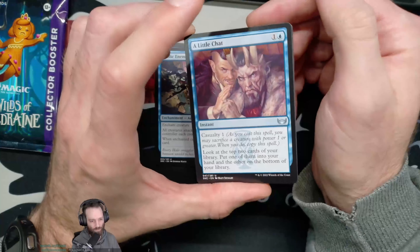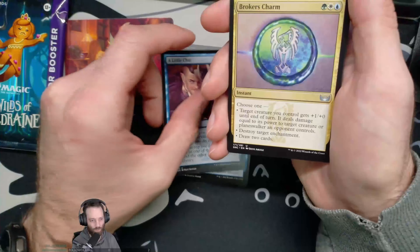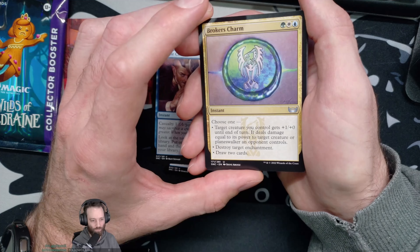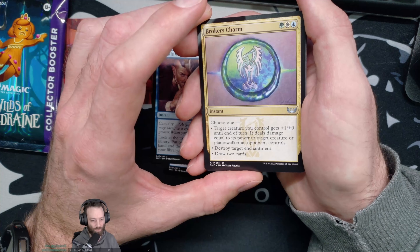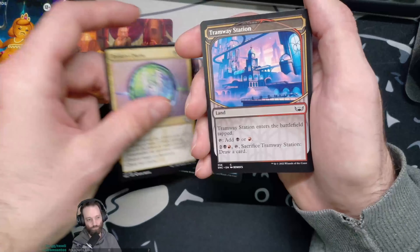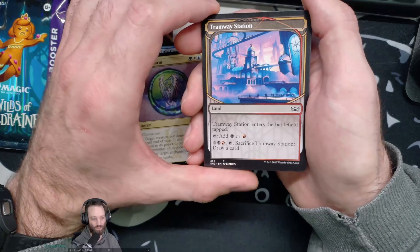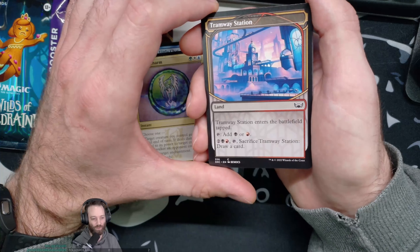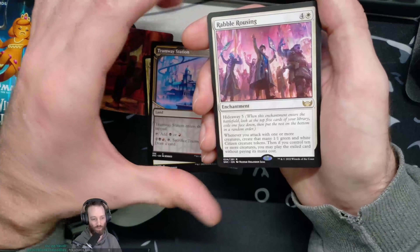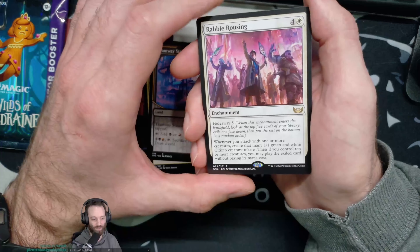Public Enemy — all creatures attack the enchanted creature's controller each combat if able. Whoa, cool — it's like a permanent Goad! A little Chat — two mana, Casualty 1, look at top two cards of your library, put one in your hand and the other on the bottom. Broker's Charm — choose one: target creature gets plus one plus zero till end of turn and deals damage equal to its power to target creature, or planeswalks around an opponent, destroy target enchantment, or draw two cards. Tramway Station — enters tapped, it's a Swamp and Mountain, and you can sacrifice it to draw a card. Man, that's an expensive draw.